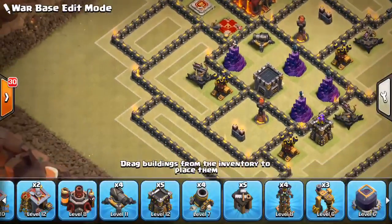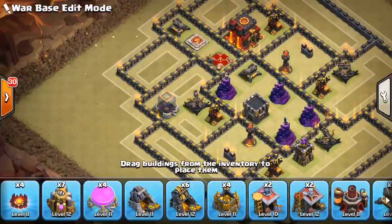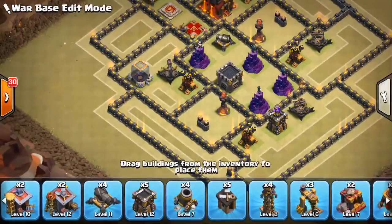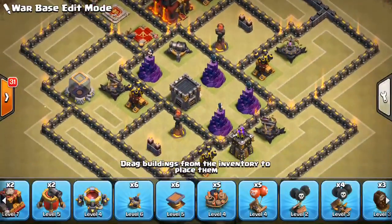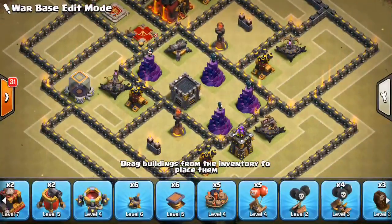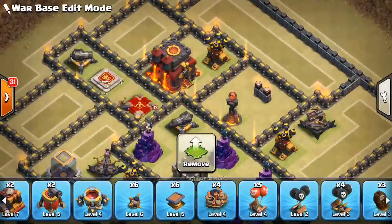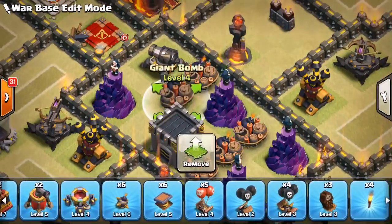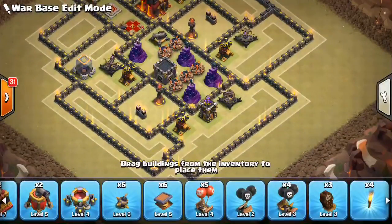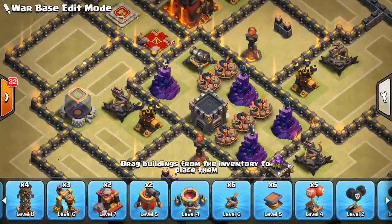That Expo could probably get queen walked, but let's move on and throw a dark elixir storage there — it's going to take forever to get to it. Let's get the core of the base going with the giant bombs. From the perspective of a spam attack with miners or bowlers, they'll probably commit to one inferno tower. On the other side we have a triple giant bomb set up to try to catch a bunch at once, then a double over here just in case.